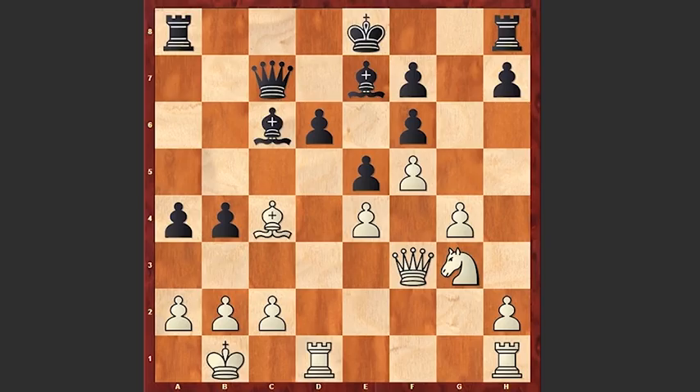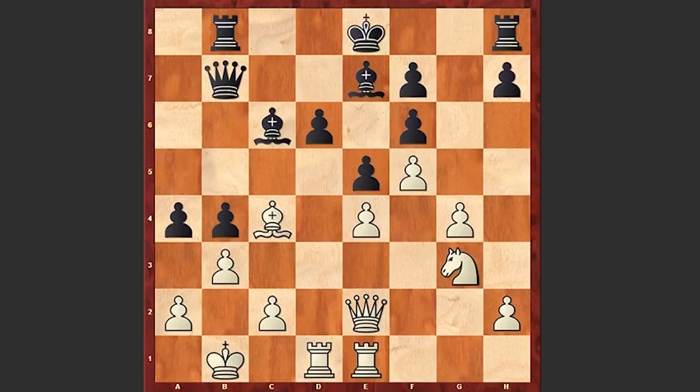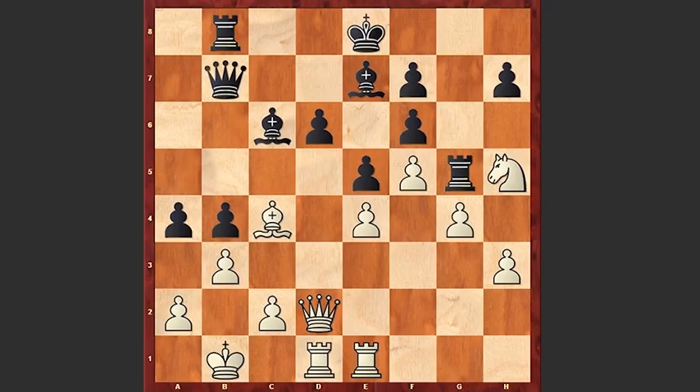a4, bxa4, bxc4, Rh3, and after a series of exchanges, Nf5, and here comes a very strong move by White — can you find that move? Ready in this position?